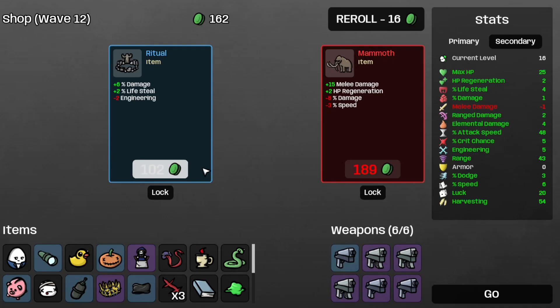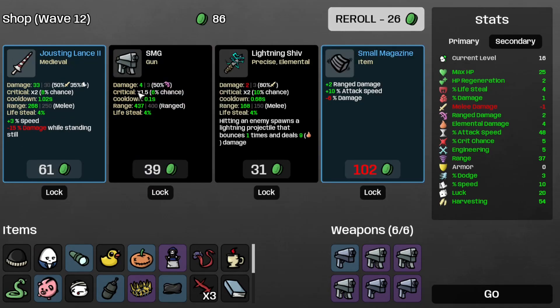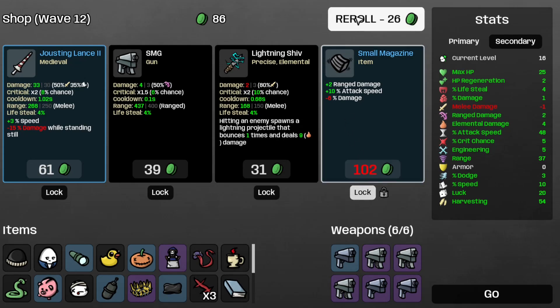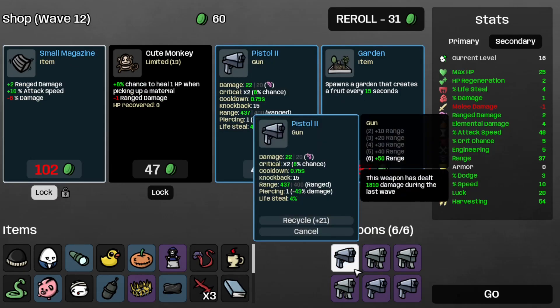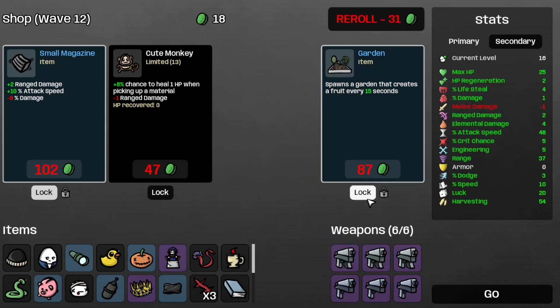And the ritual for the lifesteal — actually, you know what, let's scratch that and re-roll. Take this beanie, and save this mod magazine for later for more attack speed more than anything else. Re-roll, take this pistol, save this garden, and move on to wave 12.